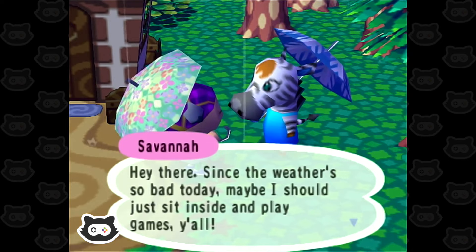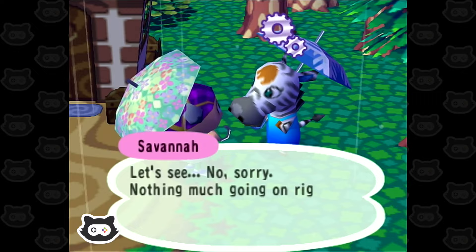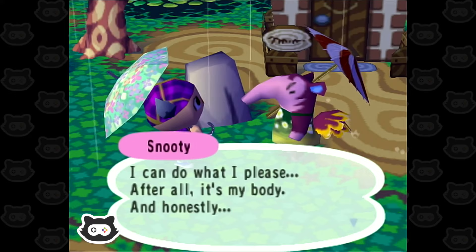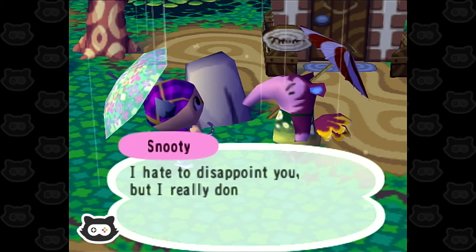Savannah says: 'Since the weather's so bad today, maybe I should just sit inside and play games. You must have some reason for coming to see me, right, y'all?' Can I help you out, Savannah? She's just moved in — I guess there's not a lot to do. Snooty says: 'However have you been of late? Are you eating well? I've been snacking a bit. I told my diet to take a long walk off a short pier. I can do what I please — after all, it's my body. And honestly, I'm almost illegally cute as I am right now. Did you need something from me?' Give me work! 'I really don't have any favours.' Oh man.